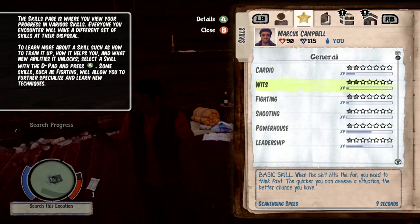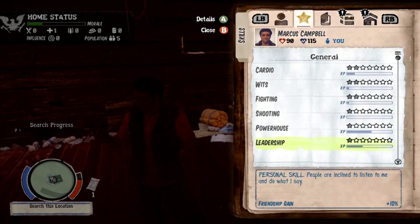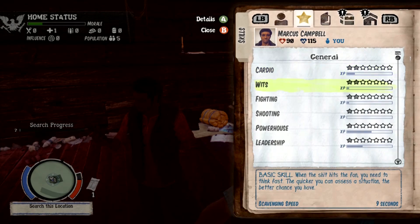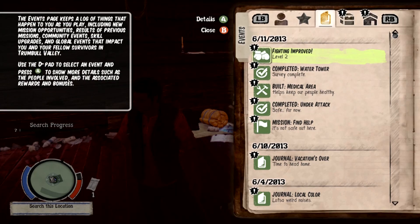The faster you can assess the situation the better. Does that mean you have to search less in the little boxes? Shooting — so you actually do get guns in this. Powerhouse personal skill — just don't ask me to help you move furniture. Is that specific to this character? Because if I die and come back as a woman, would she have a different type — like instead of powerhouse would it be something else? And leadership — does that mean you have groups all the way through? Training the basics, special techniques — give me that one. This isn't where I level up, is it? This seems less likely.